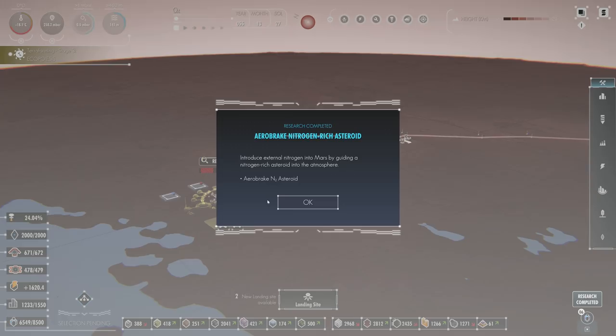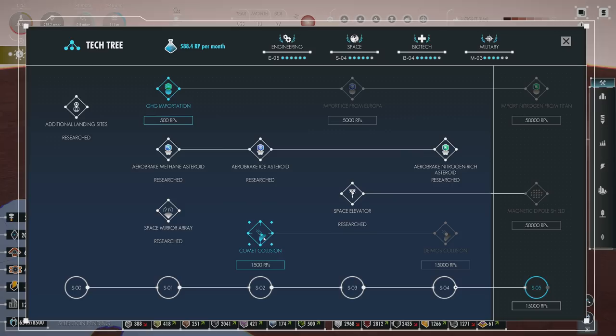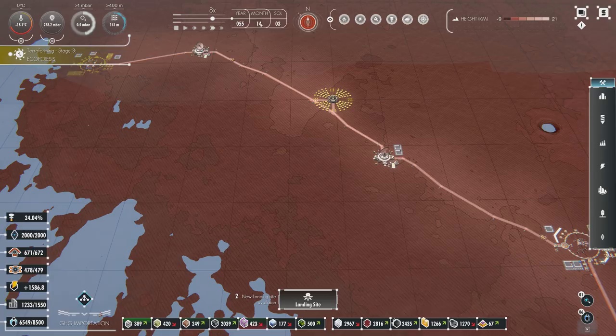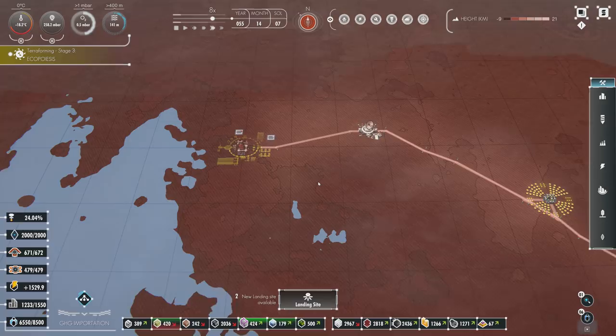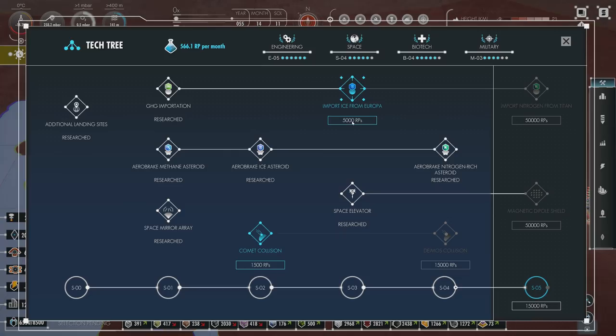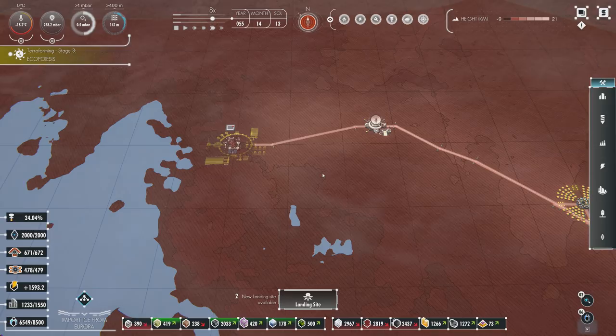Arrow break nitrogen-rich asteroid is done: introduce external oxygen into Mars by guiding a nitrogen-rich asteroid into the atmosphere. I'm just chiming in whenever we get new research. Let's stay in space and go down this whole top section to clear it. GHG import is going to be very fast — probably done in a month. Import greenhouse gases: from Earthian skies not scorched in vain. And we're going to go down this top piece to clear this tree.